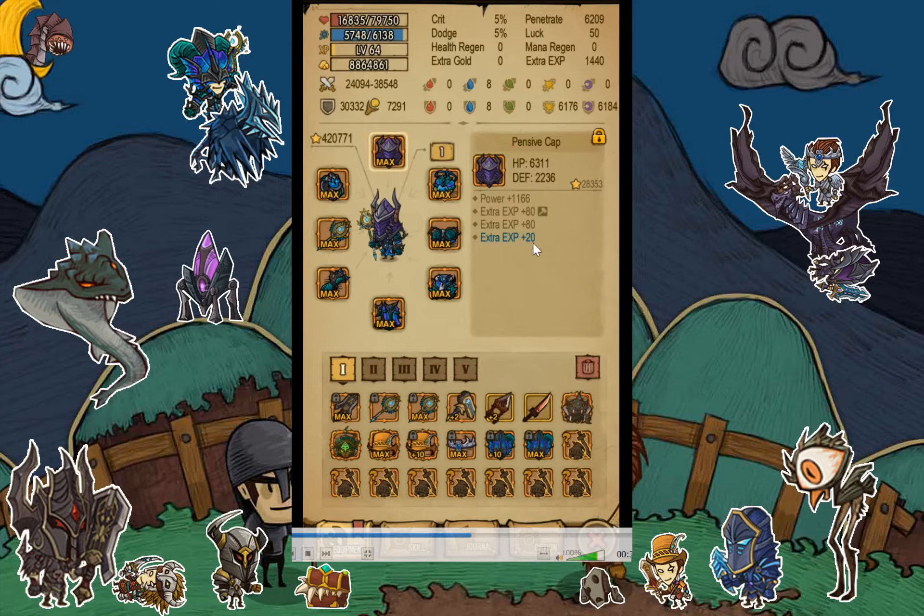What you can do is wait to find a very good piece with one perfect extra XP stat, then reforge a second stat to match, and then enchant it. That's the maximum you can reach.